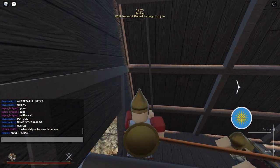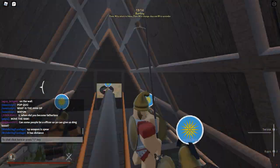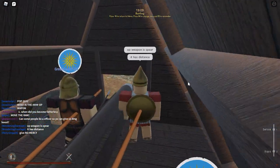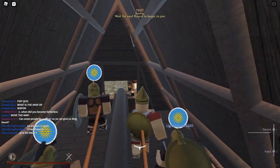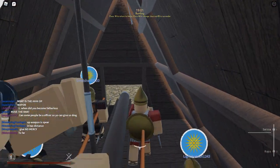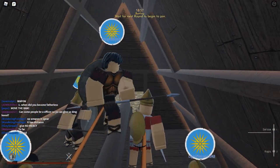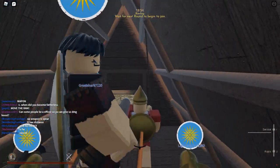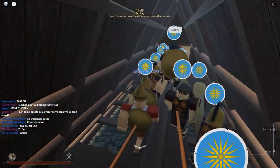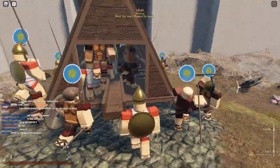Pop quiz: what is the OP weapon? OP weapon is spear — it has distance. That makes clear sense. Best weapon in history is the spear — how can you ever get any better when you have a giant spear that's like eight feet long? I'm sure it was a huge pain to carry. Phalangelites were something else. I think they beat the hoplites, but then the phalangelites were crushed by the legionnaires because legionnaires had more flexibility. But I'm going on a historical tangent.